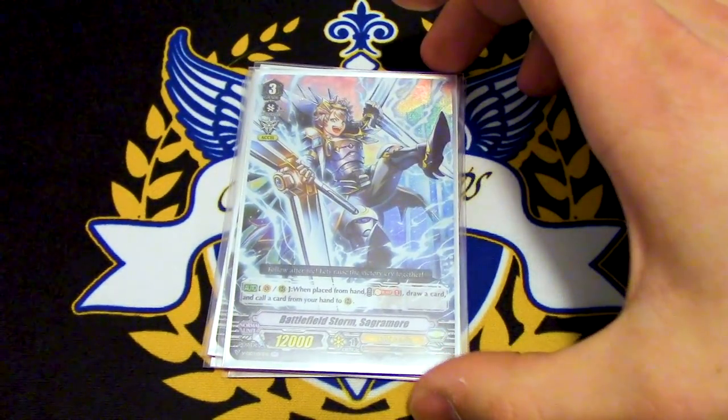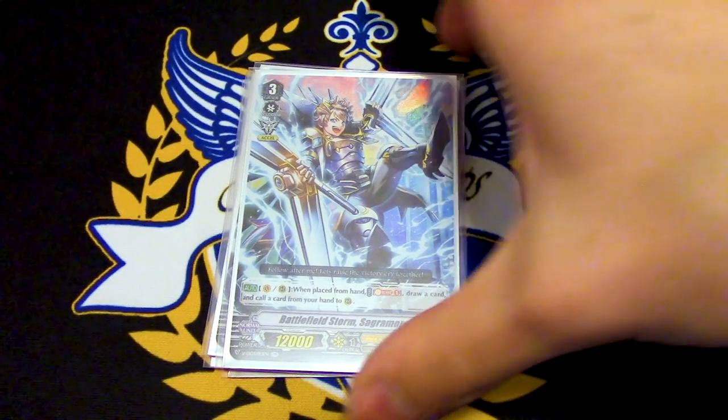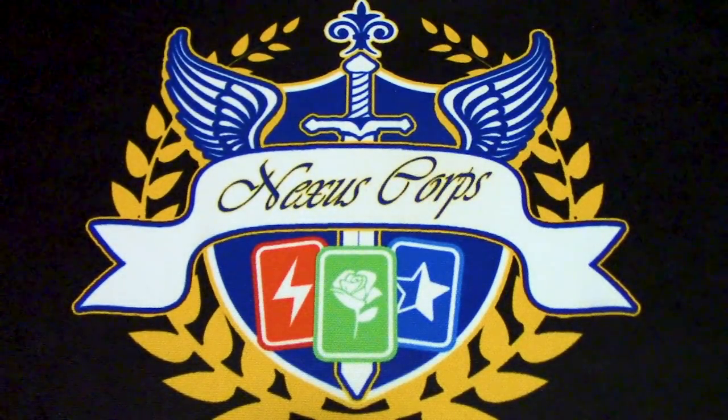I didn't read Sagramore's skill — it's when it's placed from hand: soul blast one, draw a card, then call a card from the hand to rear guard circle. Definitely run four copies.